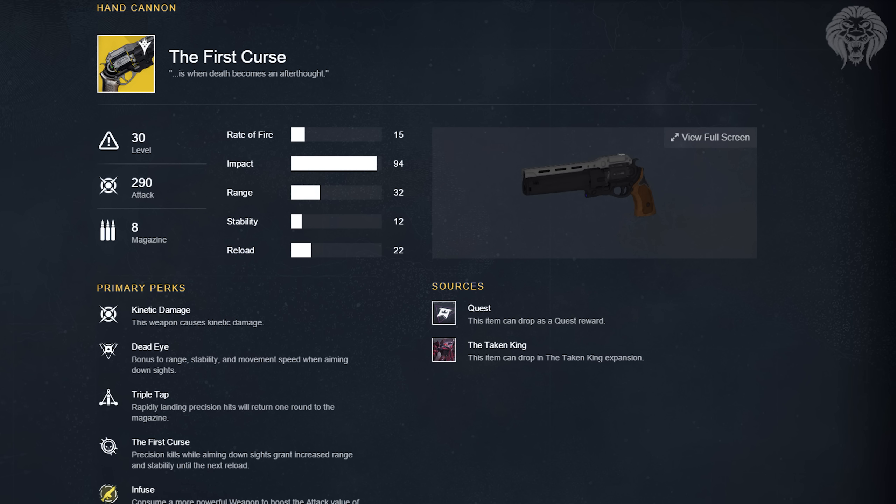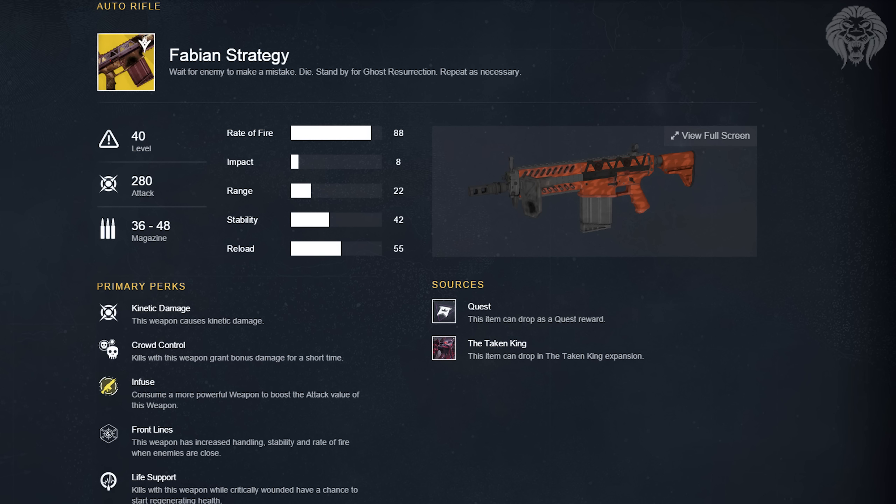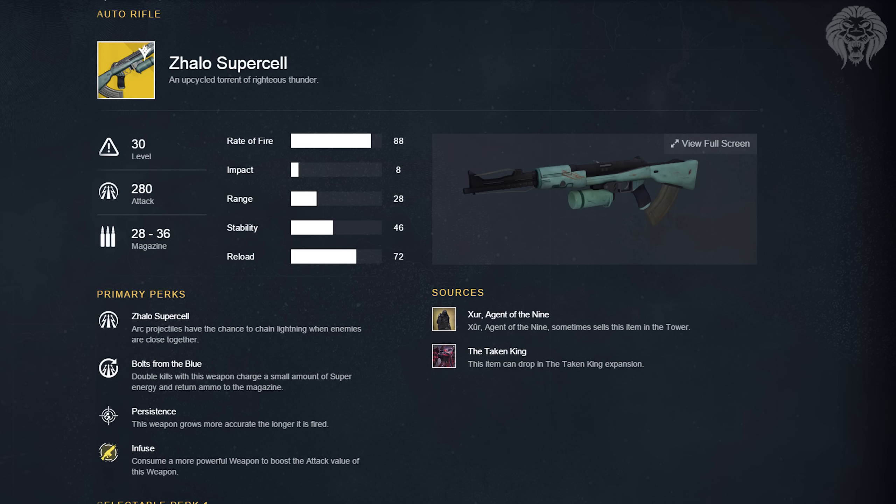Nothing absolutely incredible stands out with the First Curse — it's okay, very focused on aiming down sights and headshots. The Ace of Spades definitely sticks out more. Next is the Fabian Strategy, an auto rifle with kinetic damage. Its perks are Crowd Control — kills grant bonus damage briefly; Front Lines — increased handling, stability, and rate of fire when enemies are close; and Life Support — kills while critically wounded have a chance to start regenerating health. It's a very odd weapon that changes dramatically based on your health and proximity to enemies.